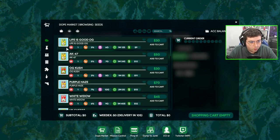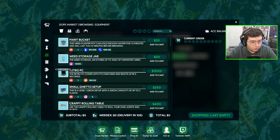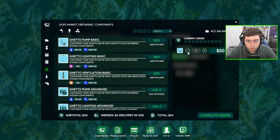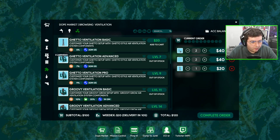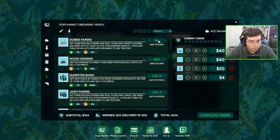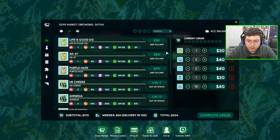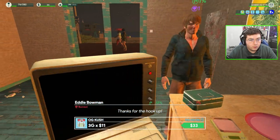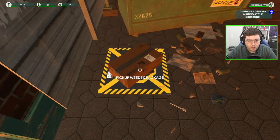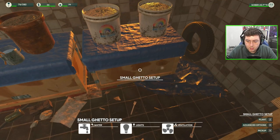Hope you guys are enjoying this series — come subscribe if you do and tips are always appreciated. Equipment — we need two ghetto pumps, two lights, and one more vent. That's $120 total — actually not bad at all. We also need some more papers, we'll buy 10 of those, and another seed. We nearly pushed for another item but not quite — that's good. Order should be here any second.